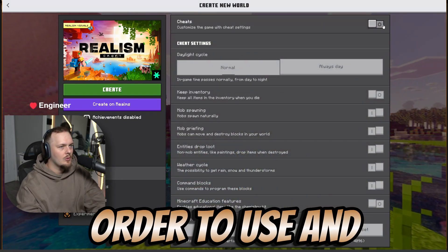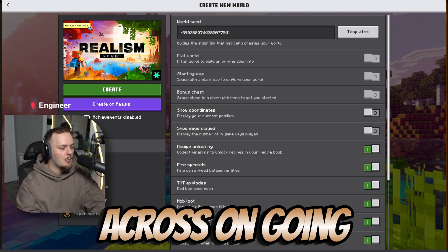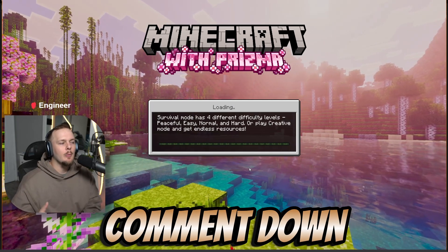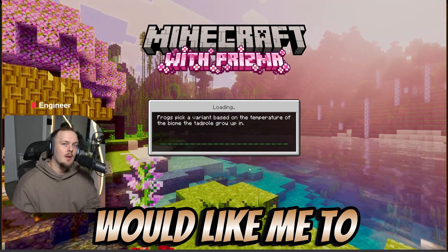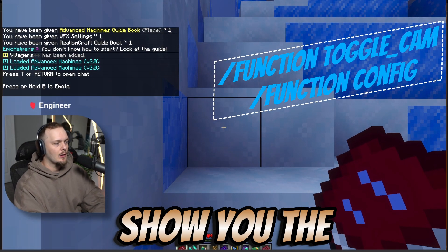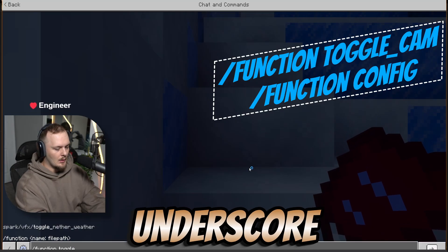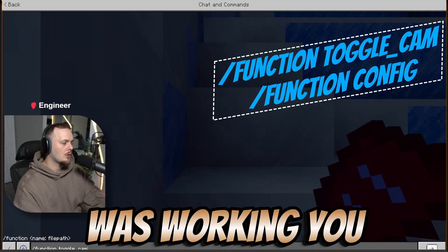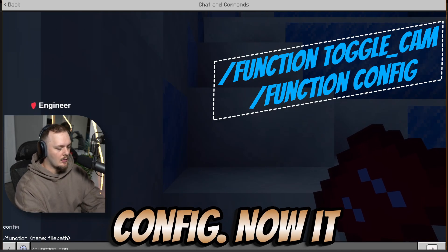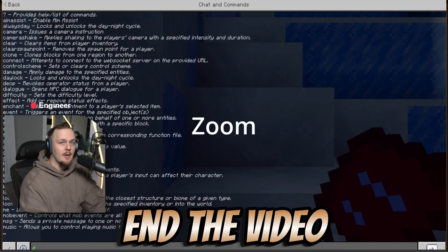In order to use and utilize dynamic third-person you're going to need cheats on. Now for the seed - a really cool seed that I came across. This is my personal favorite add-on pack. Comment down below what is your favorite add-on pack so far, or if there are any you'd like me to take a look at and give a review of. Here we are - we spawn into the world. The first command is going to be function toggle_cam. The second one is going to be config - now it shows up but that does not mean it's working.